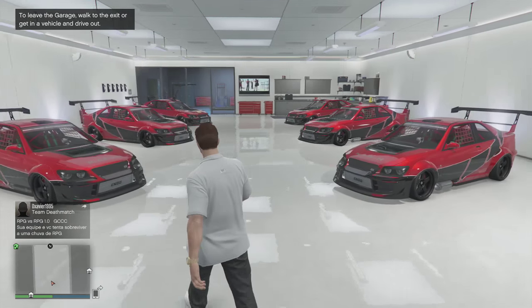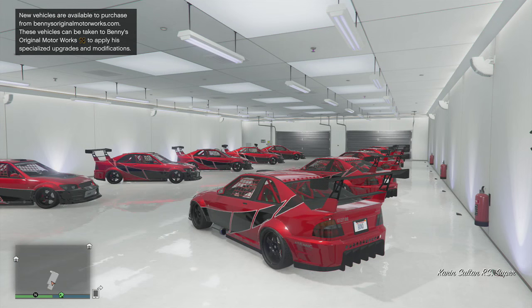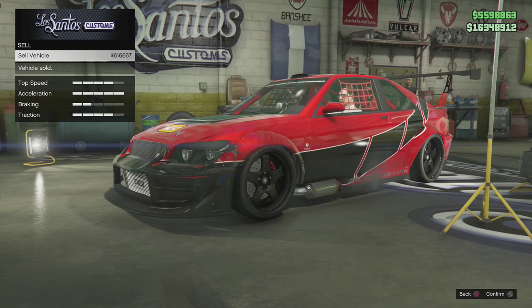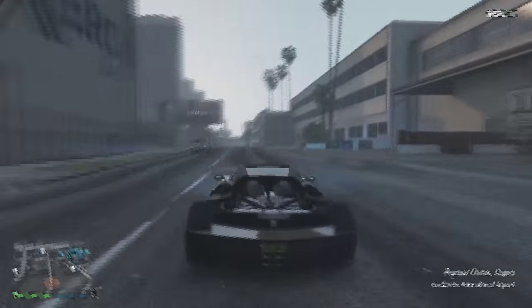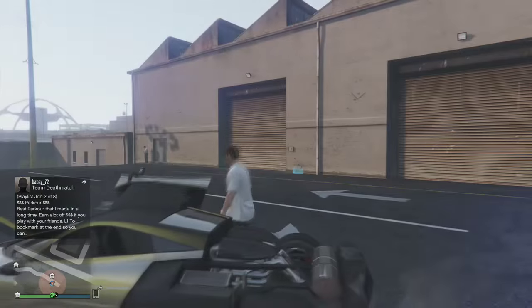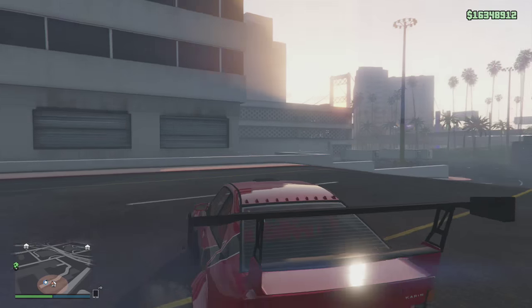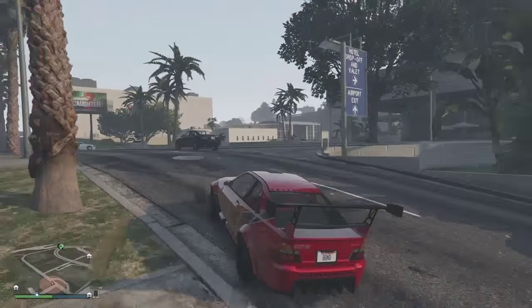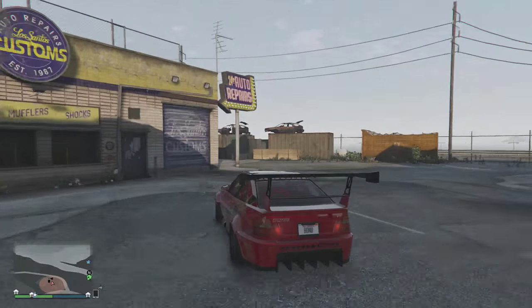Here we are back in GTA Online — the garage is full of Sultans everywhere. If you've applied the process correctly the garage will be full of Sultans, and you can sell them — the 48-minute sell timer does not apply, so you can literally just go back and forth to Los Santos Customs selling them within seconds. I do not advise selling more than 10 within a few minutes as Rockstar might realize you're doing a money glitch.